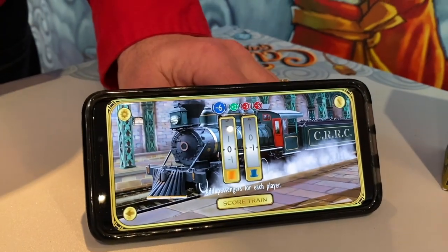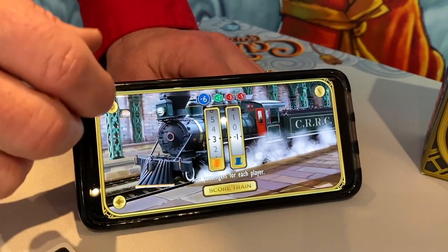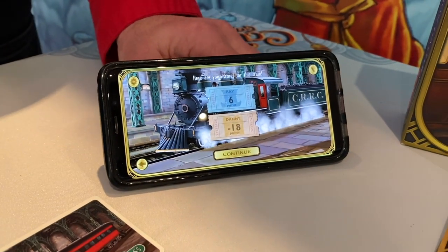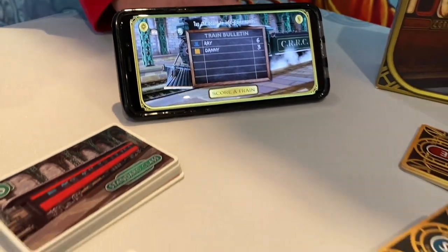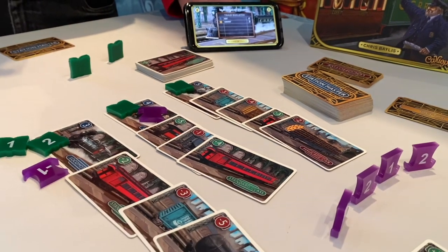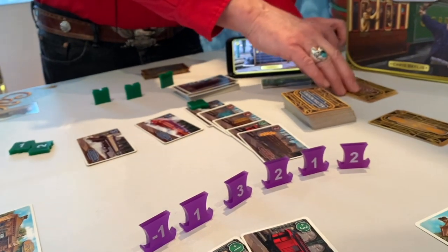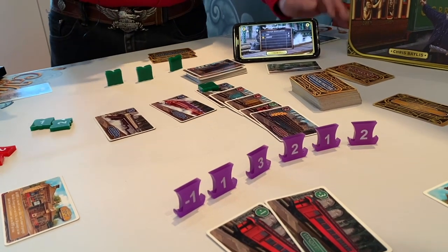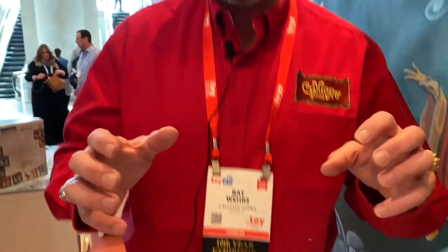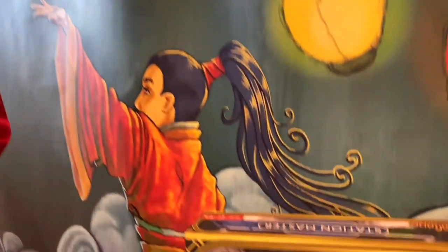The game continues until all locomotives have left the station; highest score wins. The really cool thing about Station Master is the high player interaction — you'll be playing cards to mess with opponents, transferring passengers between trains, trying to make a train depart at a negative value for your opponent while setting yourself up for the highest score. Lots of fun — I hope you enjoy poking your friend and riding the rails.